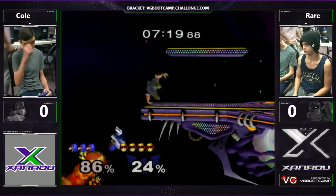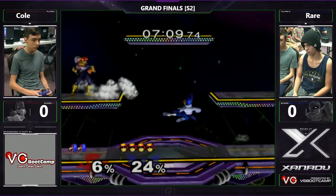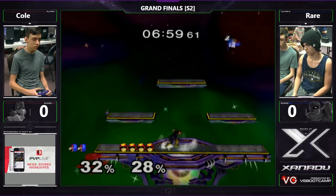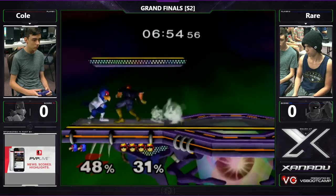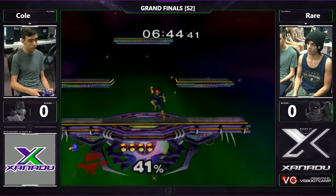This Falco needs to up-tilt more — it just destroys Falcon so badly. Oh my goodness. Against the weak knee, I thought he was gonna go over the gentleman there but just a jab. That up smash was pretty funny. Roll — oh, there we go! Nice grab, ledge. Yeah, easy peasy — this could definitely be a force.